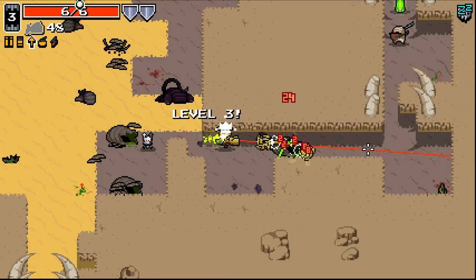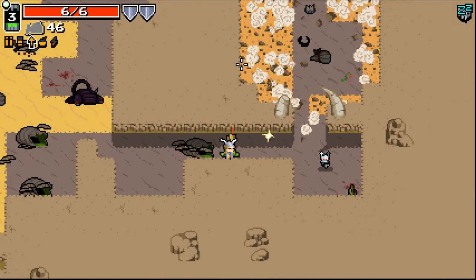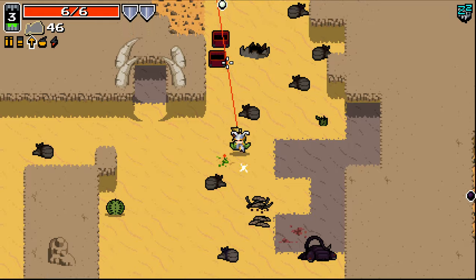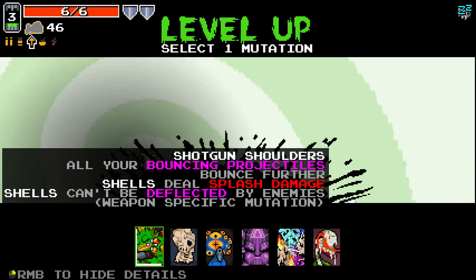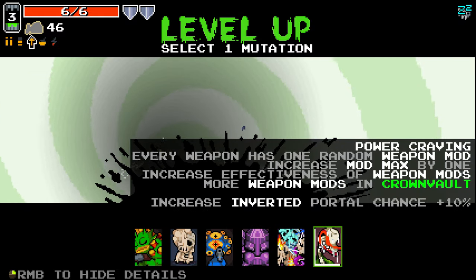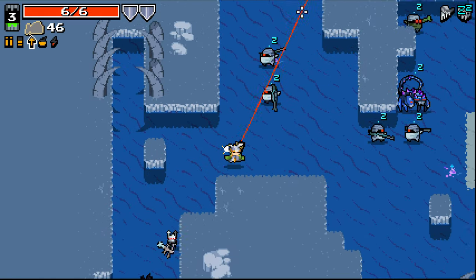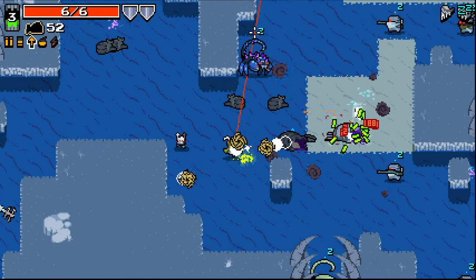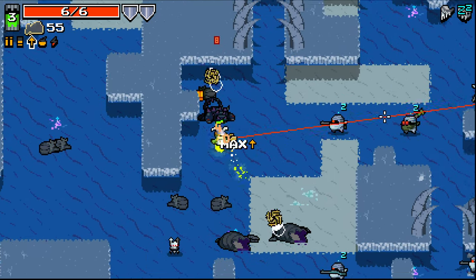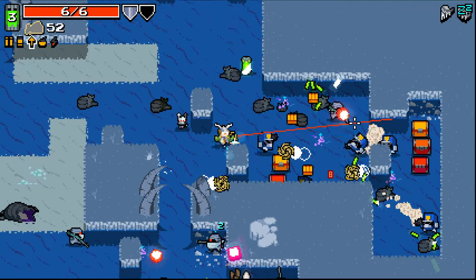Let's try and get a little more kills first — there's more to do over here. We'll go into the inverted area. It's kind of a difficult choice — I think I'm going to go for Power Craving. I'm going to leave all those weapons behind. We do go into this inverted area here — this is what I mean about the Hypersomnia. Having all of these enemies be asleep for that long.